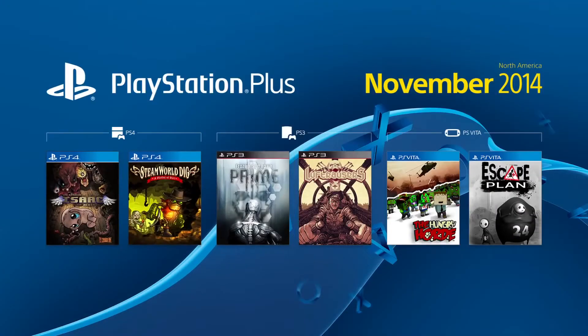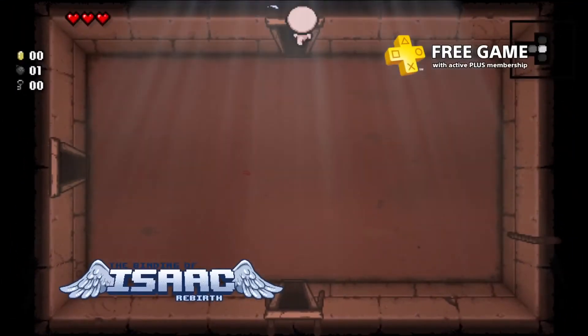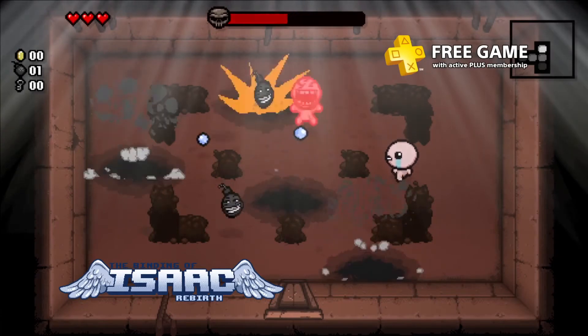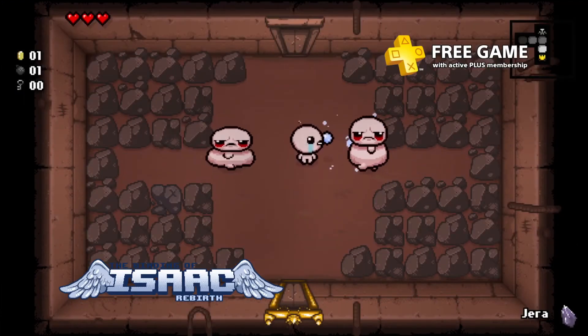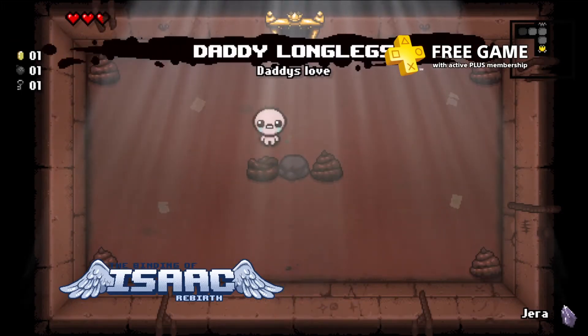We'll start with your free PS4 games. In The Binding of Isaac, you'll flee from your murderous mother into your basement that's full of mysteries. The game is randomly generated, so there are lots of gruesome surprises around every corner. Help Isaac on his journey to safety by finding items to improve his abilities so he can take on the dark creatures that lurk below.